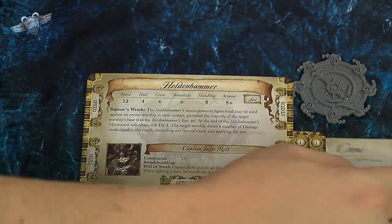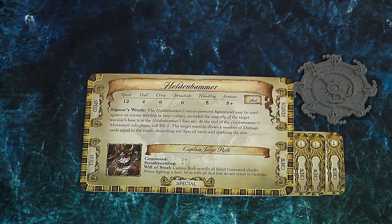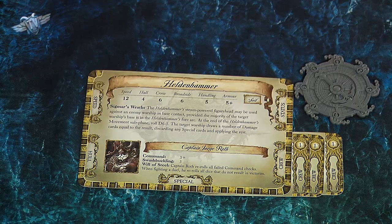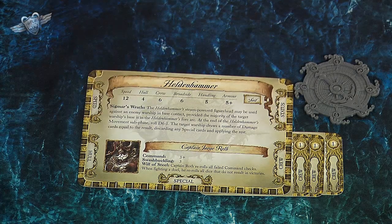Once a ship reaches 0 it's either sinking or floating abandoned — you take it off the board. The broadside number, in this case 6, is the number of dice you roll when attacking an opponent. The handling stat is 5 for the Heldenhammer. The lower the handling number the better — it represents the minimum distance you must move before you can make a turn. So on this ship you must move a whopping 5 inches before changing direction, giving a real sense of weight. Bigger ships deal more damage but won't turn well.